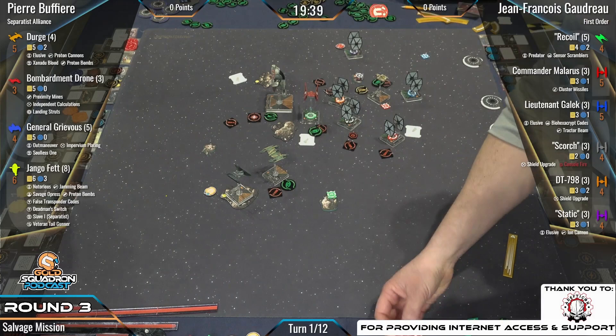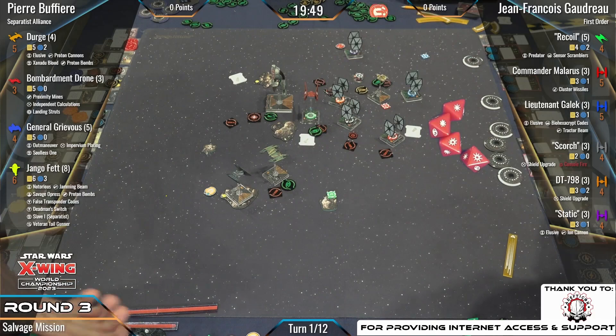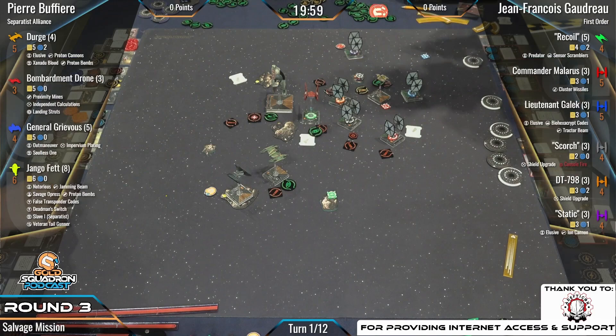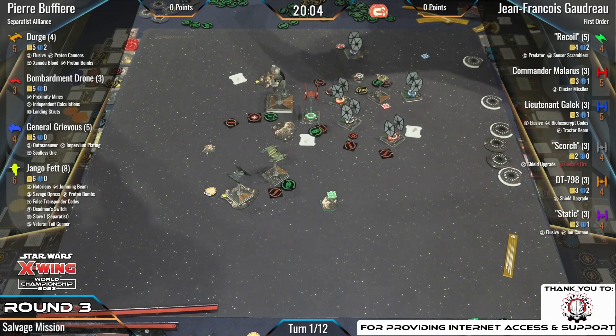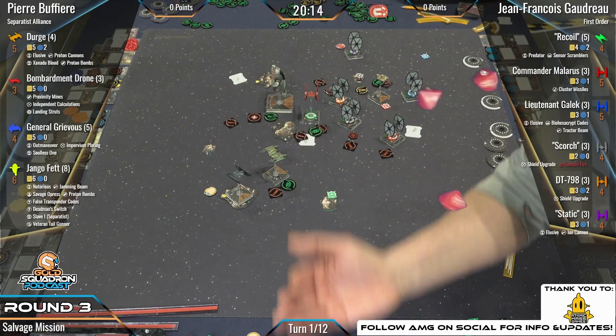Because of Reinforce, that was only one damage on Django. Then Recoil fires into something — hit, crit — going into that FO. Static takes a range-three Ion Cannon shot. Just one die and that's the evade — that's all you need. Sometimes that is all you need. Here's Grievous at range one into Gaelic — Gaelic rolling to defend.